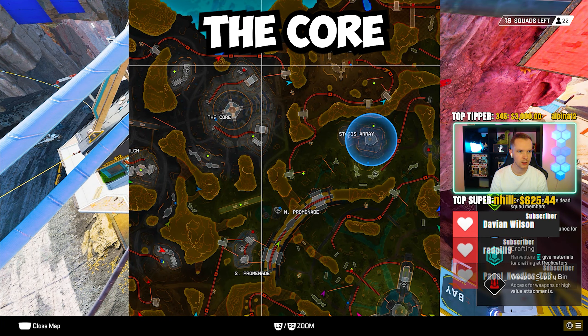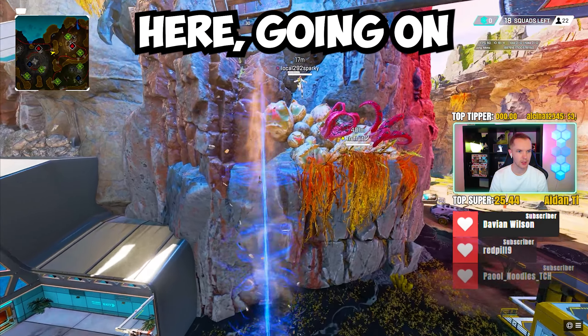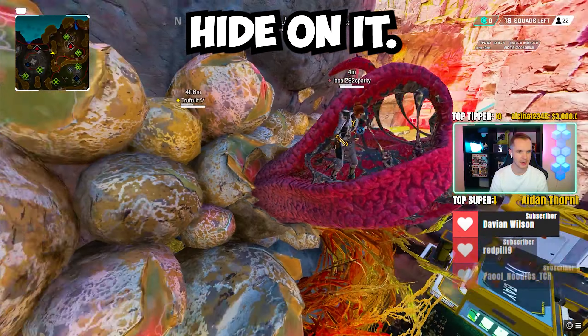You are outside of the core, kind of as you're heading towards Alpha Base. Movement Legends are going to be able to get up here, going onto the weird flower thing and able to just hide on it.